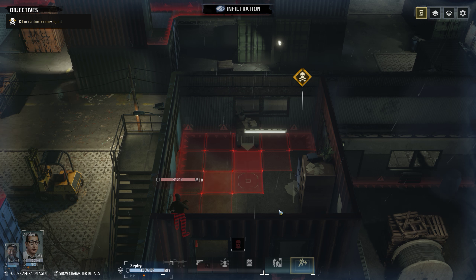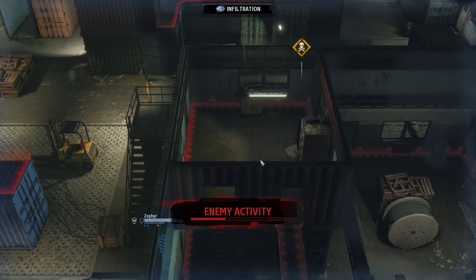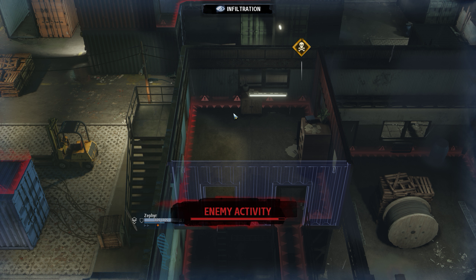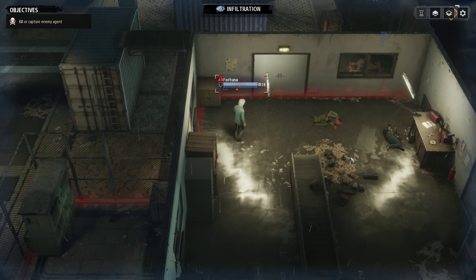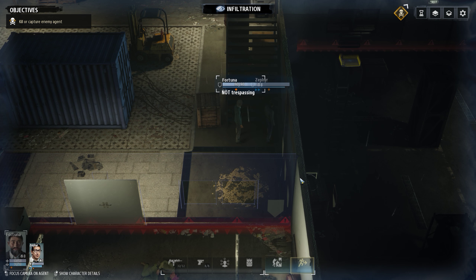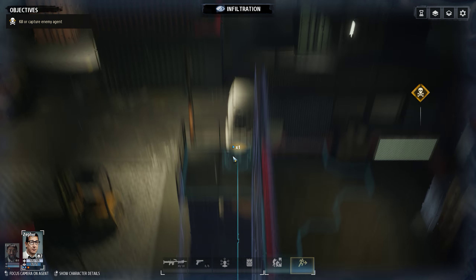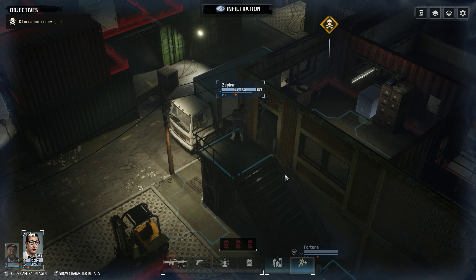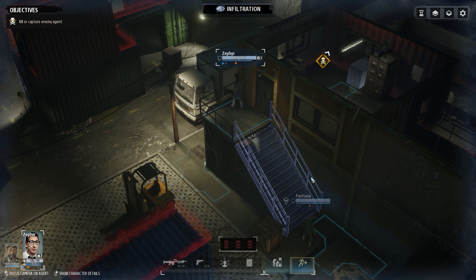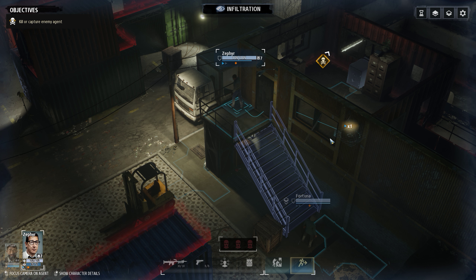Now that we know this guy stops over there, that might be a thing to do — because I thought he was moving from here to there. If he stops right over here for a second, we can definitely take him out. I don't think anybody goes into this room, so no need to clean it up. Let me just quick save to test if this will work.